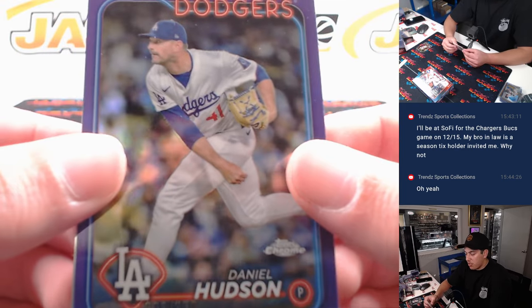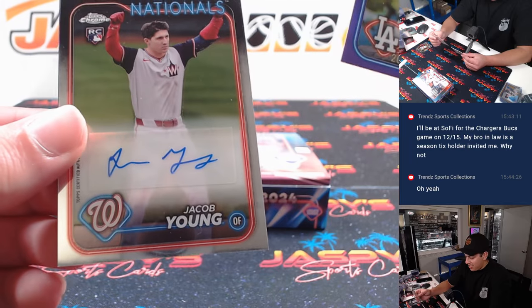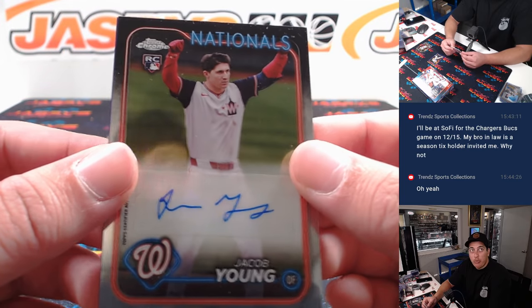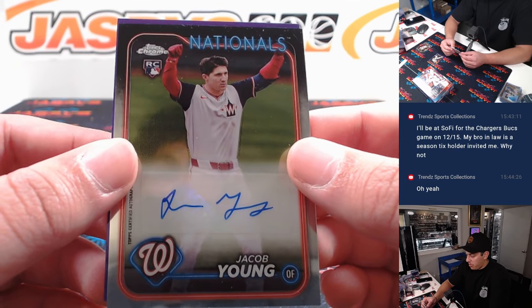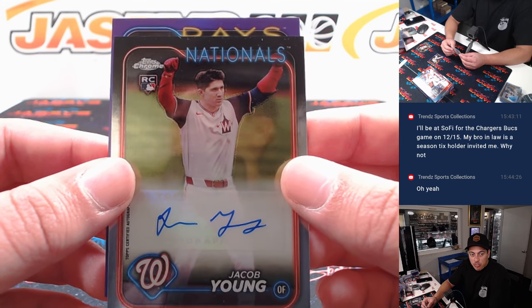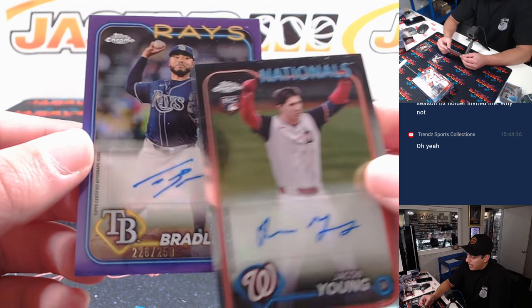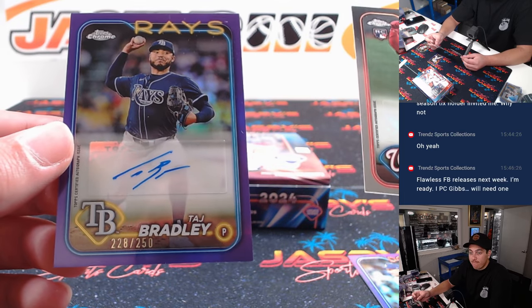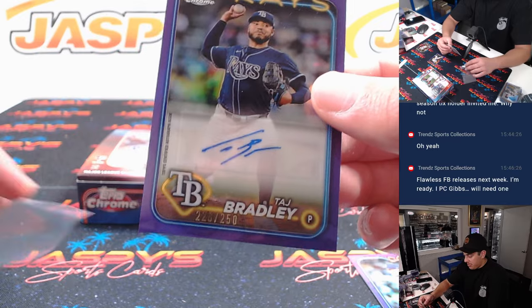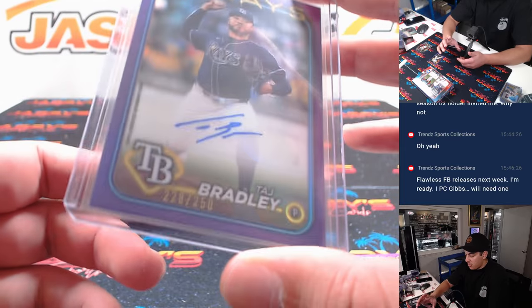Alright, last autos. Daniel Hudson at 250 for the Dodgers. Nationals again — another Jacob Young, that one a base. Sorry Adam, you are now required to go for the rainbow. Good luck with that. Last one here is Rays, Tampa Bay — can we finish strong? Going to Kevin. Taj Bradley. Yikes. 228 out of 250.